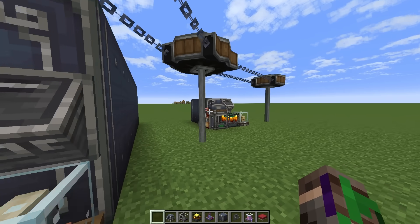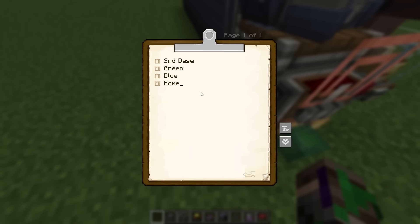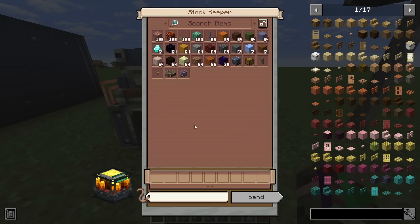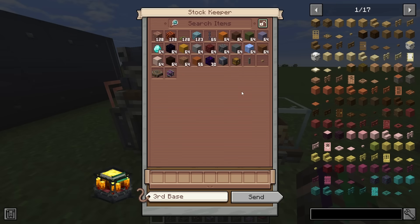If I want items to come out of blue and then come over to third base, the simplest way to do this would be by getting a clipboard and placing it on the ground, then typing in — on a new line — a hashtag followed by the name of the frog port you just made, mine being 'third base', because I already have 'blue' in here. Now that I have third base added, I can come over here and click on the blaze burner or the stock keeper, select end stone, click on 'third base', and hit send. This will now send the blocks from blue over to third base and bring them over here for me to take out.